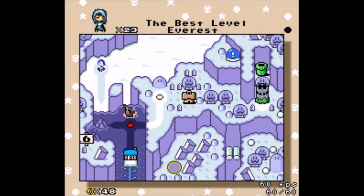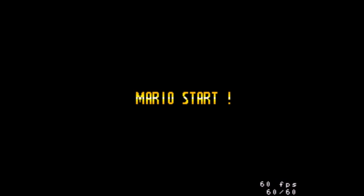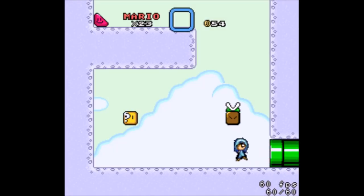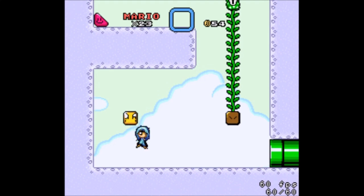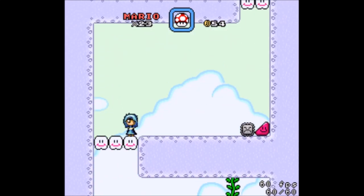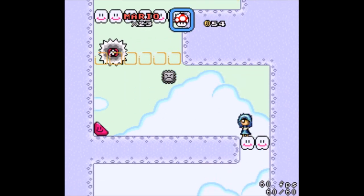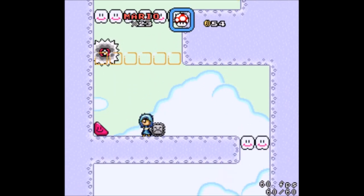Thanks for the level low, Yoshi. The best level: Everest. I assume we're going to be doing some mountain climbing in this one — this already looks pretty vertical. I hope I didn't need to rush there. This is not ratchet scrolling like that other level was, but we have even more ice physics, which I suppose could be expected from the ice world.